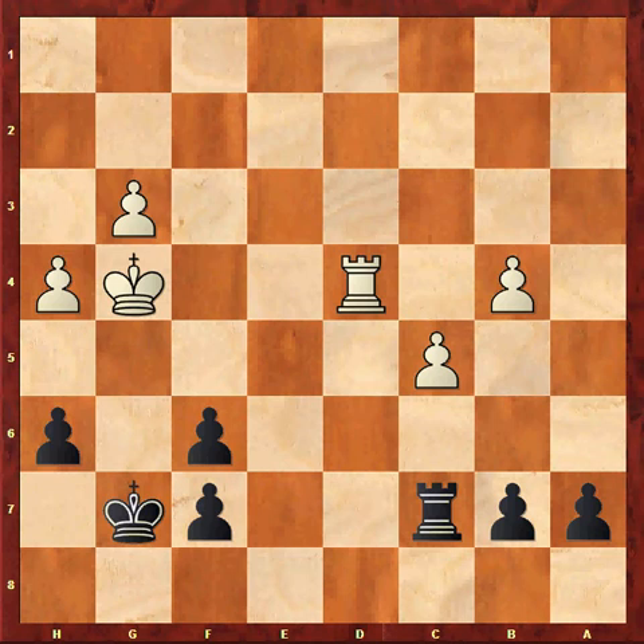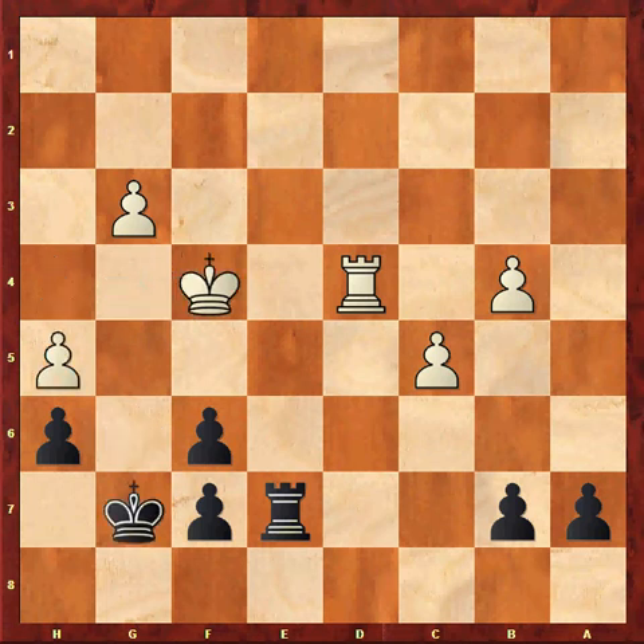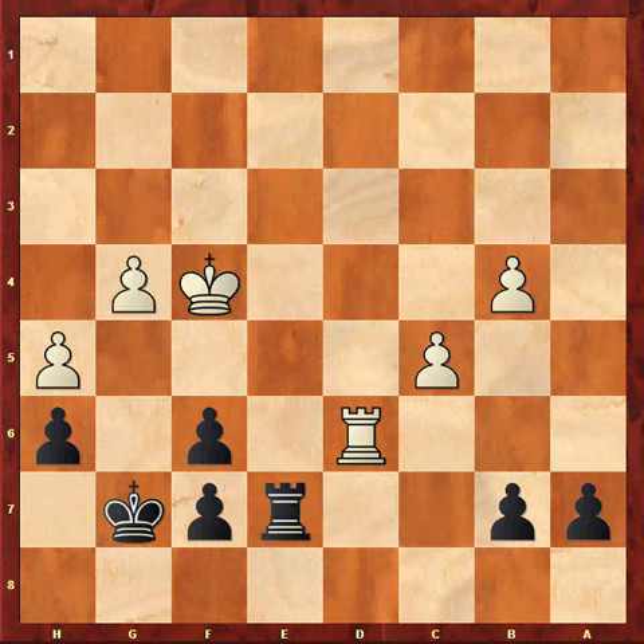In the game I played Rc7 — again Black is playing too passively. Rd6, Re7, Rd4, Kg6. This doesn't achieve anything; White just plays h5 check. Kg7, Kf4, Rc7, Rd6, Re7, g4.